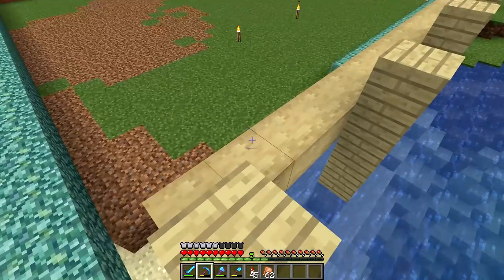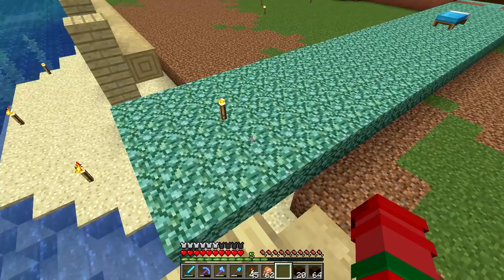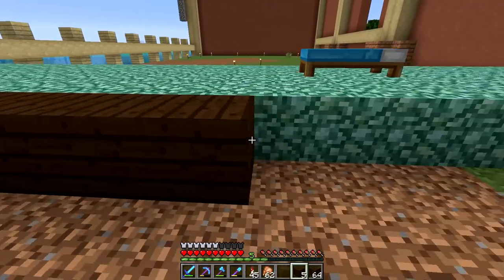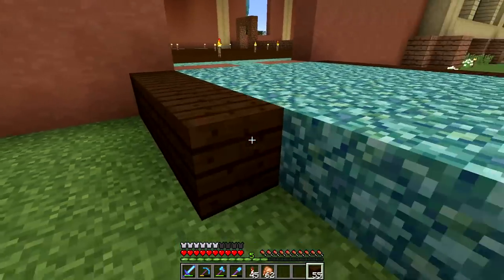I'm going to need to fix up this prismarine line that goes along here, and we need a railing right along here. So what I'm going to do is bring this dark oak out to kind of border this — it'll be a really, really nice accent — and it'll just run all the way along this path.